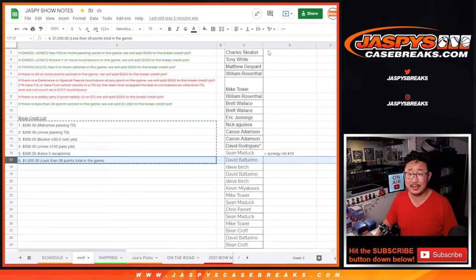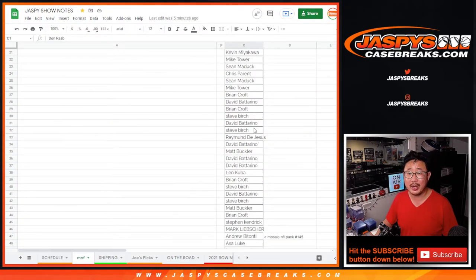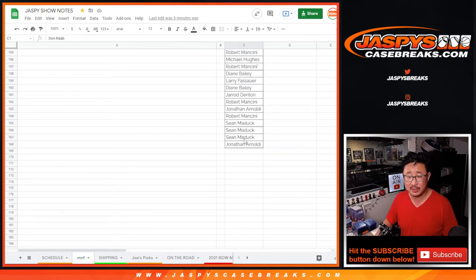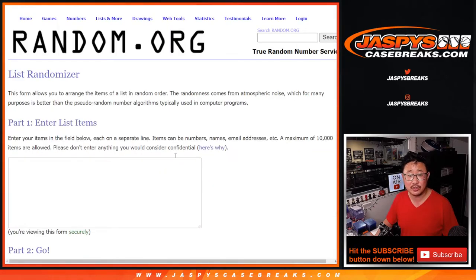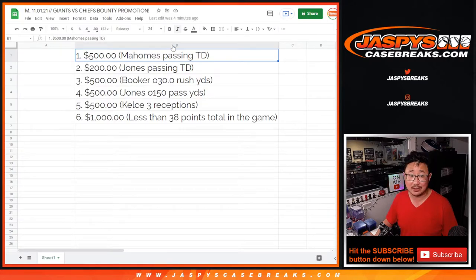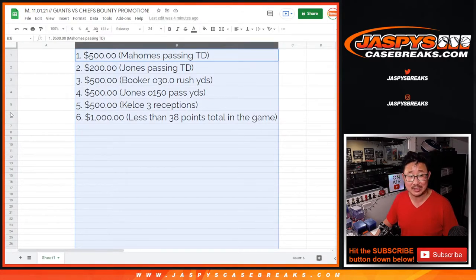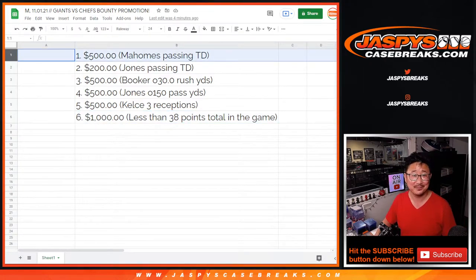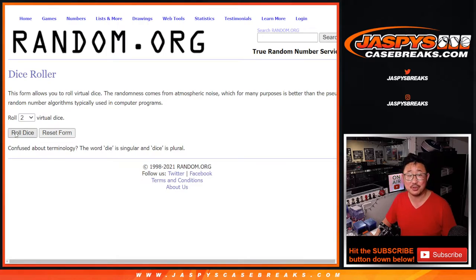Very big thanks once again to everybody for joining all of the breaks today. Thanks for filling up — we had quite a busy day. So let's copy all those names. There's a new dice, there's a new list. Let's put all the names in here, and the top six are going to be very happy — they're going to be lined up with a lot of money. I think for the first time, people are wishing their name won't be on top. Let's roll it, let's randomize it.